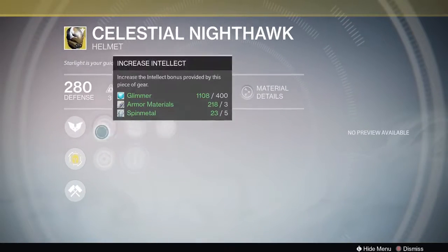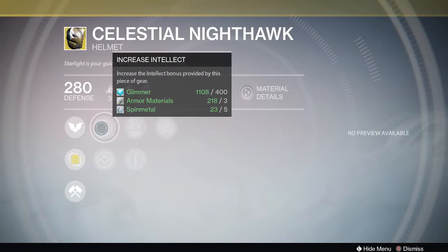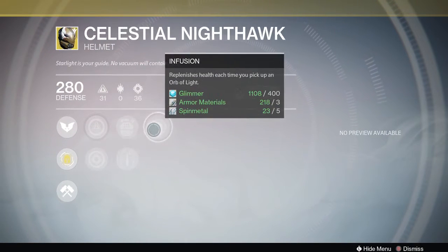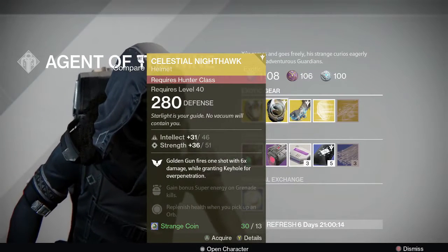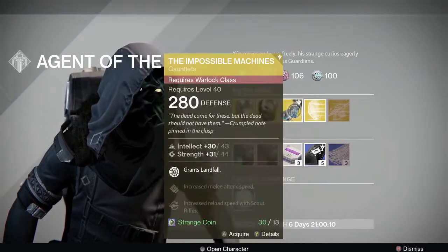Then we have the Celestial Nighthawk for 100 strange coins — a very PvE-centric helmet. Golden Gun fires one shot but it delivers six times the damage, and it now grants Keyhole for over-penetration. It's got an Intellect/Strength roll with Ashes to Assets, Heavy Lifting, and Infusion. Infusion is good if you like using it in PvE, and the perks look pretty good. Unfortunately Xur's items always come at 280 when you buy them.